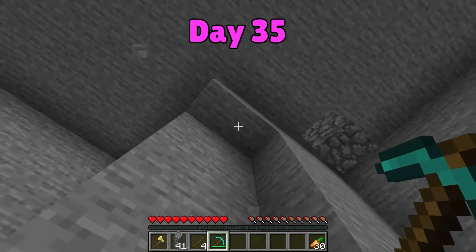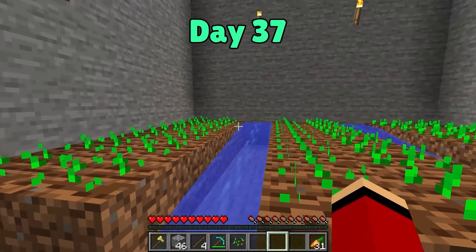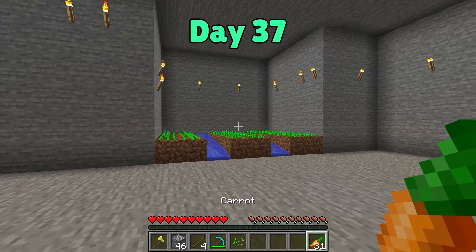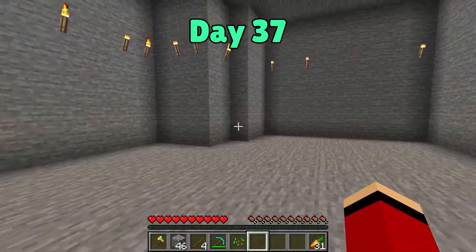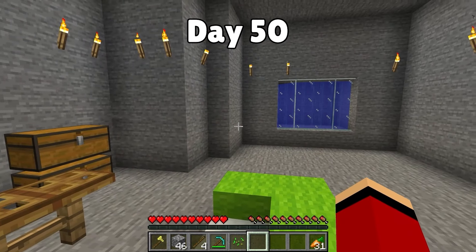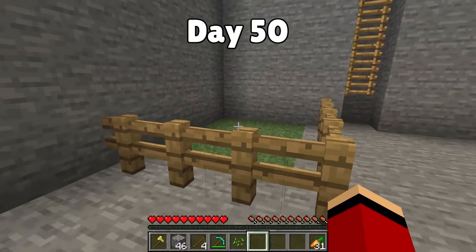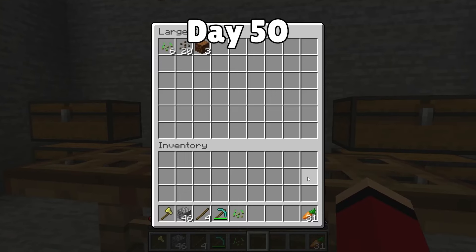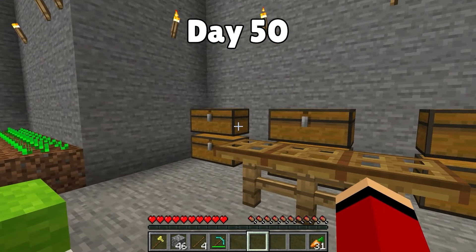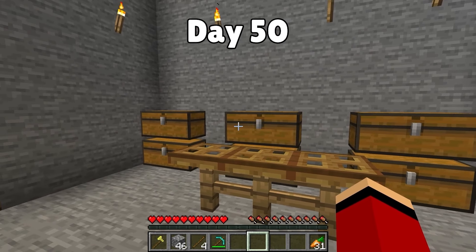Day thirty-five: we completed clearing out the basement. The underground farm is complete — we planted carrots! Day thirty-seven: we built an underground farm in our giant underground shelter but there's still more work to do. Now our basement is really fancy — we have a pool and an aquarium. The farm's improved too, with stalks of sugar cane. We also built a ranch but haven't added any animals yet. Day fifty: the basement shelter is finally finished — we've got a pool, a ranch, a farm, a sofa, and a desk!